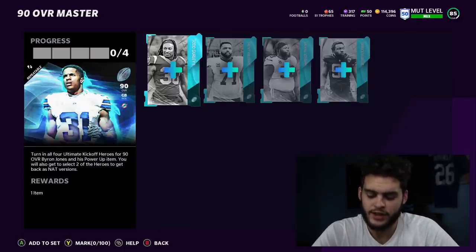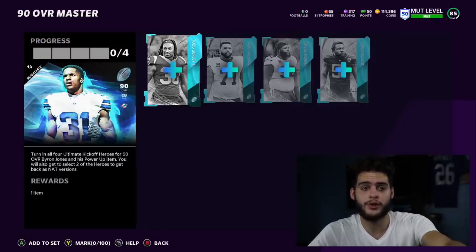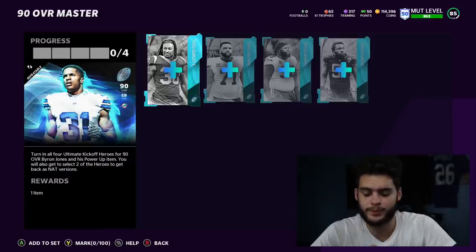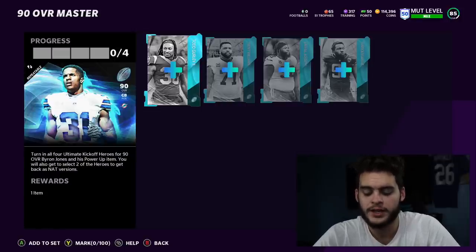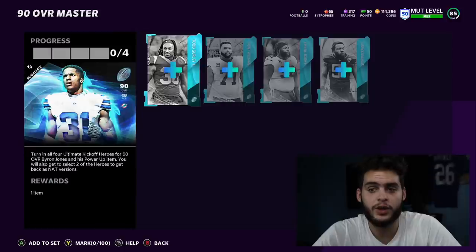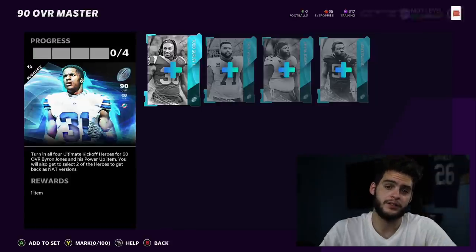Here's the initial math: 600k for the set, subtract the 410k you get back after reduction for Byron Jones — that leaves you 190k. But don't forget you get one free hero from your solos. Go play your solos, get your token, play House Rules, get 10 wins, get your token — that's one free hero worth about 150k. So now subtract that 150k and the set costs you 450k.